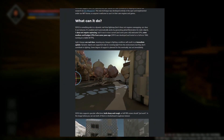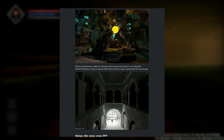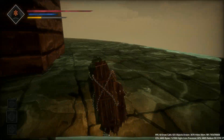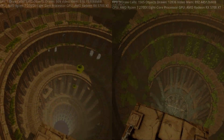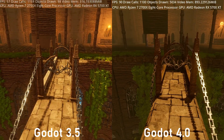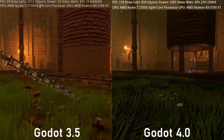But with Godot 4, they newly added SDFGI, a real-time global illumination system that has made a huge difference in the lighting and overall appeal of the scene. To demonstrate this, I made a camera trolling through the entire area to compare the difference in light and performance between Godot 3 and 4.